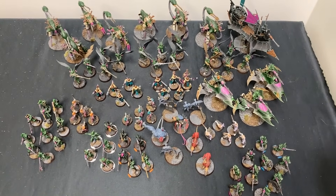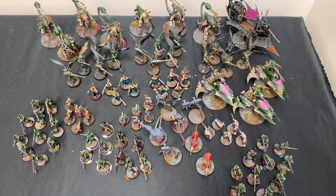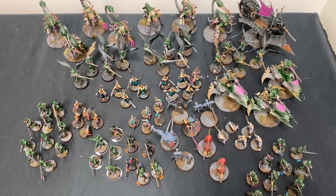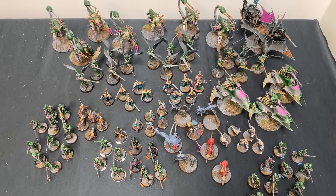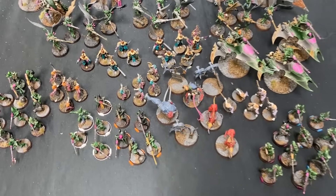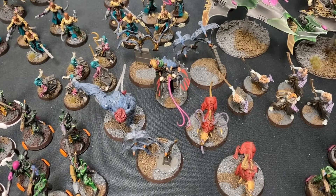Here we have my test list, which I'm trying out. The aim of this list is as few HQs as humanly possible — Eldar-ly possible — and then as many Talos as I can fit, because I really enjoyed them when I played Old Coven. So here we have my one character, who's my warlord, the Beast Pack Master.